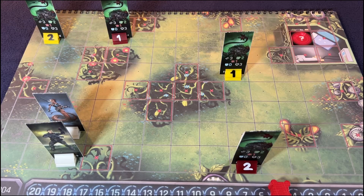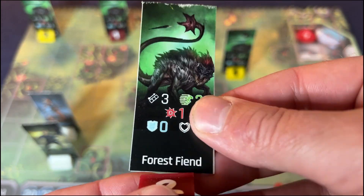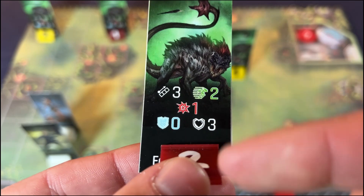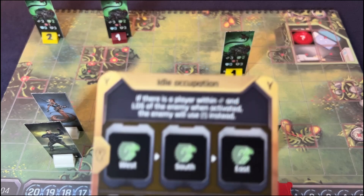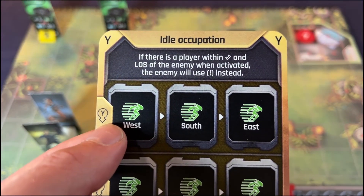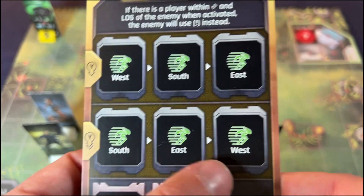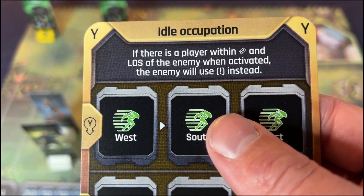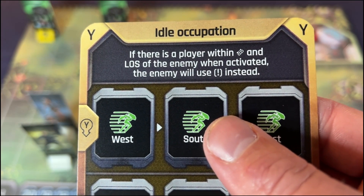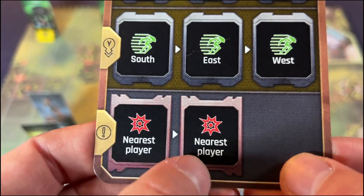Let's go ahead and get that set up. We have the setup here. We've got these Forest Fiends — they have a range of three, move of two, attack for one, and health of three. Idle occupation: the first one moves west, south, and east; the second one moves south, east, and west. However, if there's a player within range and line of sight when activated, the enemy will use the exclamation behavior instead and just attack twice.